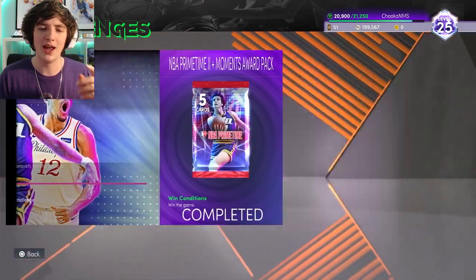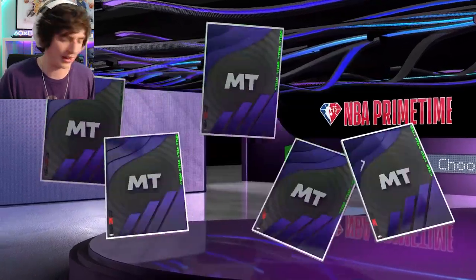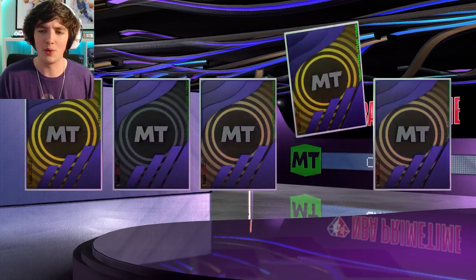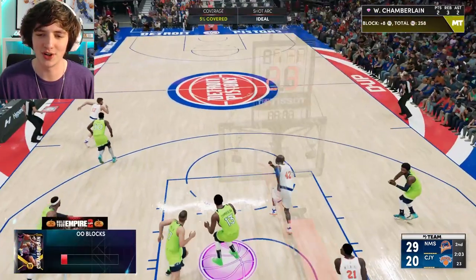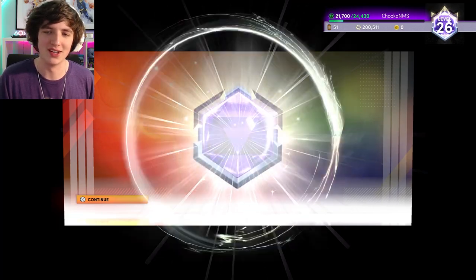We get a Prime Time 2 and something else — I'm not exactly sure what it is — from doing a challenge earlier in the week. When I'm ready I'll pop that open. Gary Trent Jr. is just another card I have in Series 1 to do some challenges with towards the end. A little cheeky snatch block here with my man Wilt Chamberlain, and after that game we get up to level 26 at 21,700 XP.